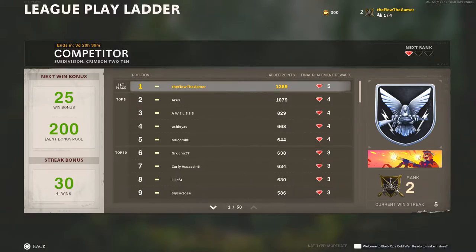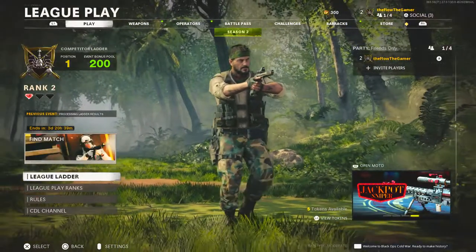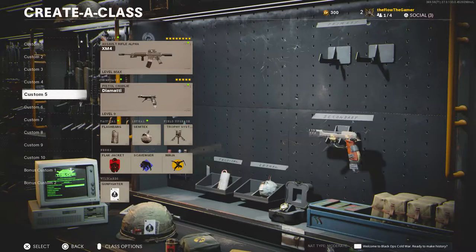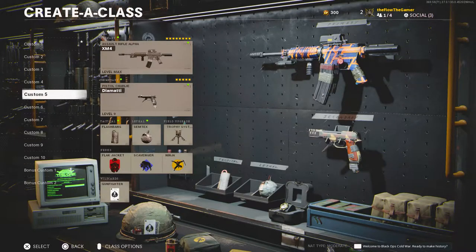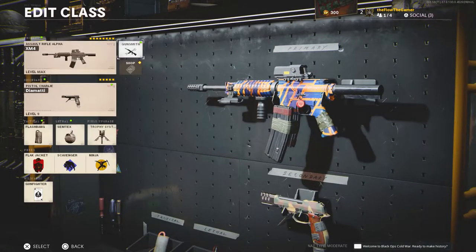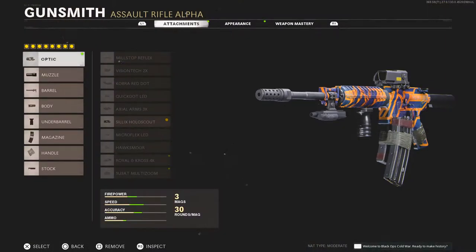I'm gonna show you the gun I've been using to shoot these guys up. The XMR4 is what I've been currently using — it's a very good gun. I figured out the kinks and everything with it. It's max level, so let's get into the build.